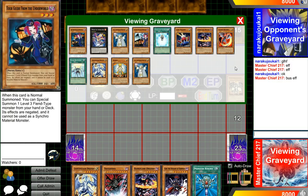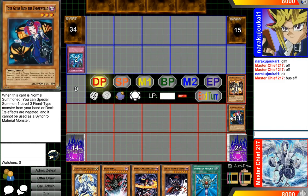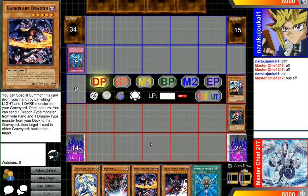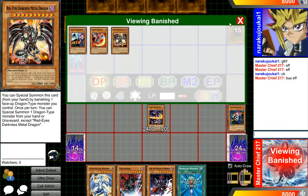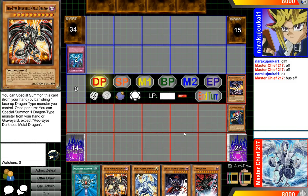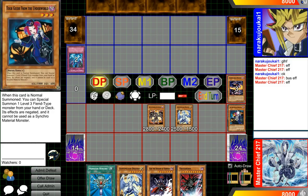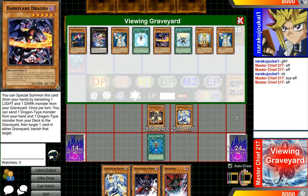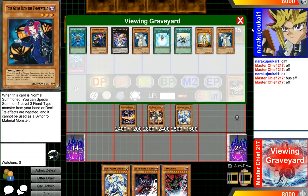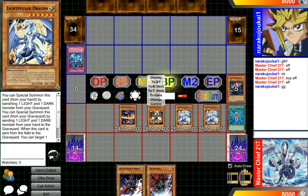Bus effect — going to shuffle Card Trooper back in. Then banish one light, one dark. Special summon Dark Play. And Wyvern effect, adding back the Red Eyes. Banish, banish. Special summon Red Eyes. Red Eyes effect — I'm going to special summon Light Pulsar. Then I'm going to attack with O4. Then I'm going to banish one light and one dark again for Light Pulsar. Then I'm going to attack with O4. And looks like that's OTK guys.